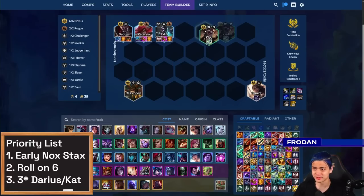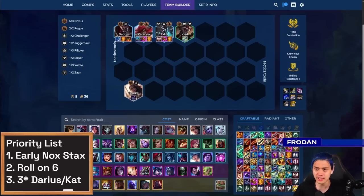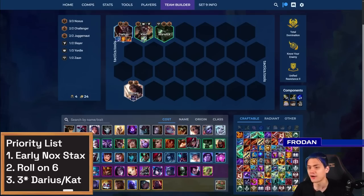When I say roll on six, just roll for these six units. If you have the emblems, roll for Echo or Warwick instead. In terms of the early game, it's a little bit different and sometimes nuanced depending on how your opener is. If you get an early Darius, you want to play around the Juggernaut so you can play Warwick instead. If you end up finding Katarina and you want to keep a two-star Kled or two-star Samira, just play a fourth Noxus. You get all those stacks anyway, and Katarina will help you get those stacks because she does a lot of damage.